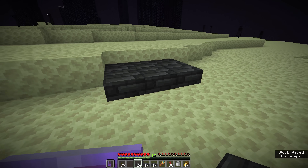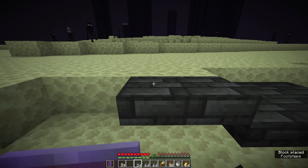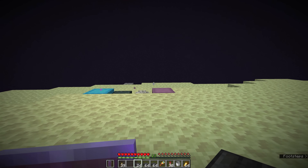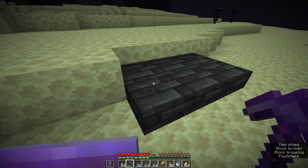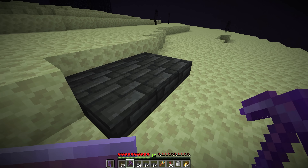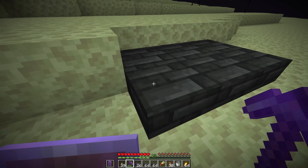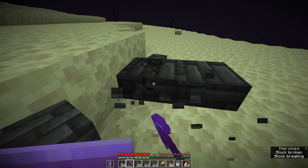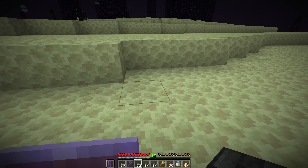If we place down some lower half slabs, endermen will not be able to spawn on these. That said, if any endermen have already spawned and you end up aggroing them, it is possible for them to teleport to lower half slabs. It doesn't happen as often but it can happen because their teleportation looks for anything solid they can stand on — so it's not always safe to spawn-proof against endermen with slabs because sometimes they can teleport to those locations.